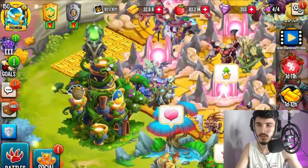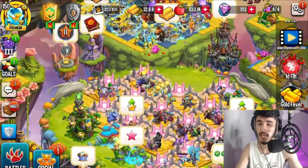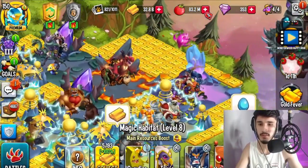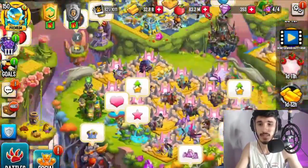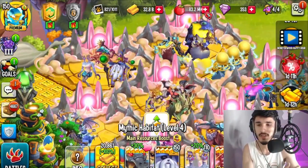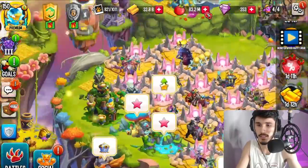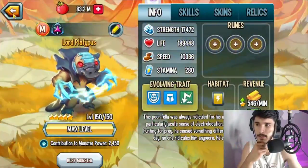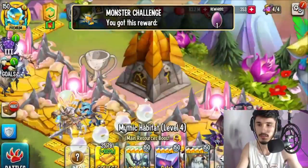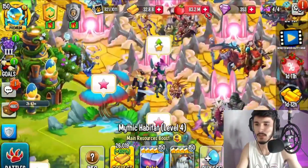I'm going to keep the breedings and hatchery here and fill up every single one of these islands with mythic habitats only — getting rid of all the normal thunder, magic, fire, and dark habitats. The reason is I have tons of mythics in my monster vault and they make more gold than normal monsters. I'd suggest doing the same if you're starting out or mid-game.